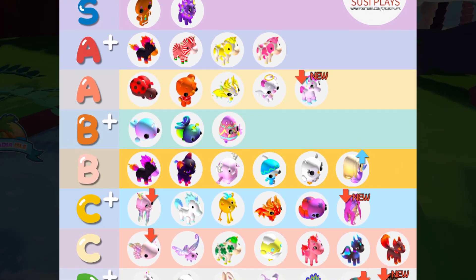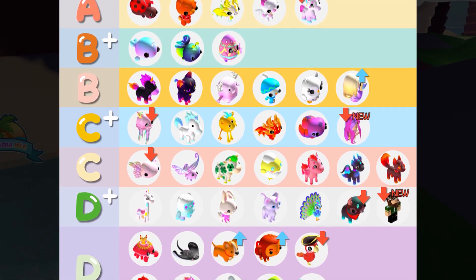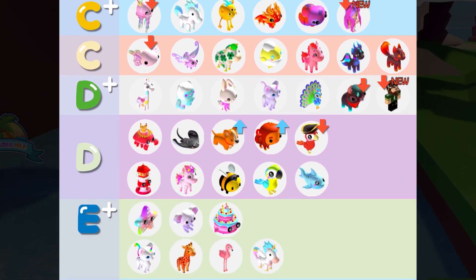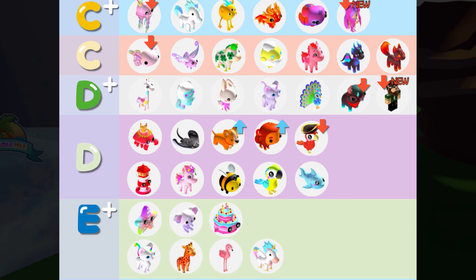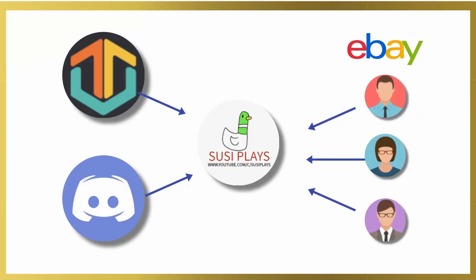Let's take a look at the pet value list. We have the new honeybee unicorn going down, the mermaid going up, the princess jellyfish going down, and Megan slightly going down too. We also have the oxalotl going down, and the thunderbolt and Zack going down at the same time. The corgi and the monkey are both slightly going up, and the pirate parrot is going down.